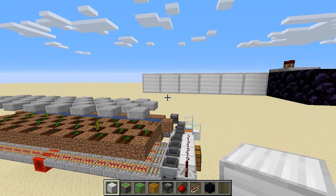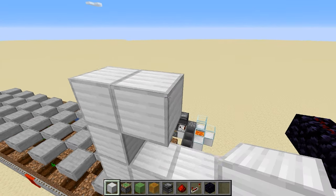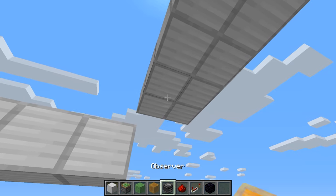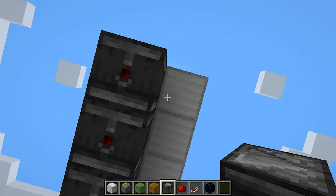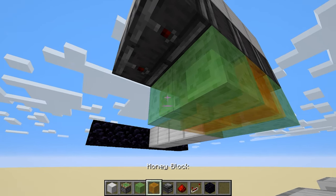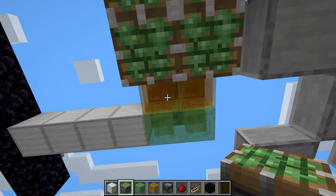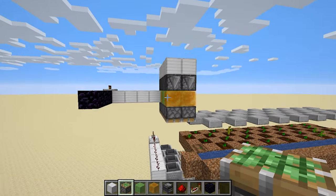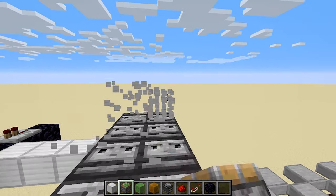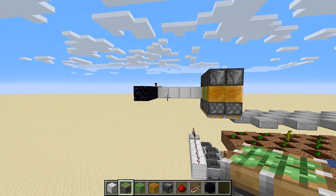Now we build the flying machine — specifically the pistons that push down the slabs to break the melons. Go up two and lay out a two-by-four array. Place observers facing upward in those positions — you want the little red dot pointing down. Then we alternate rows: two slime, two honey, two slime, two honey blocks. Finally, place sticky pistons facing downward. This system pushes the slabs down and pulls them back, which breaks the melons.